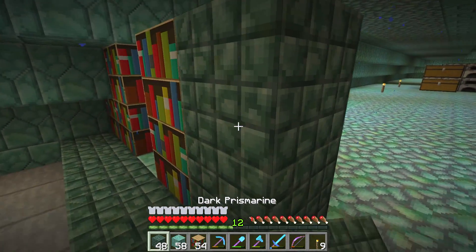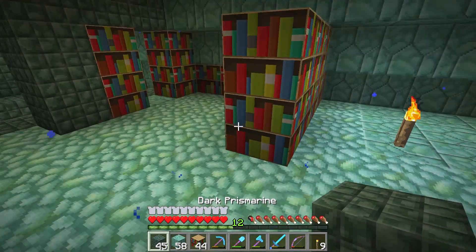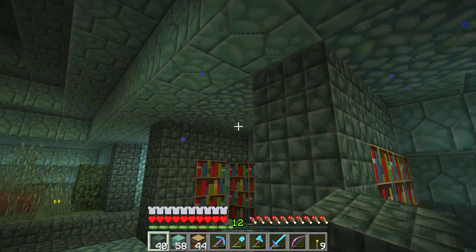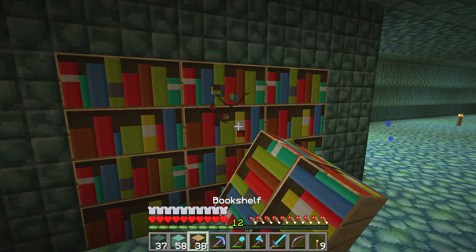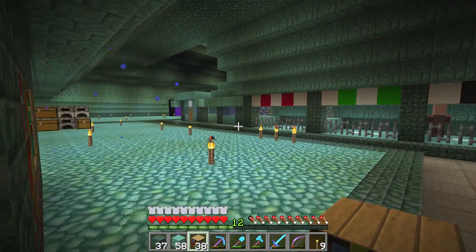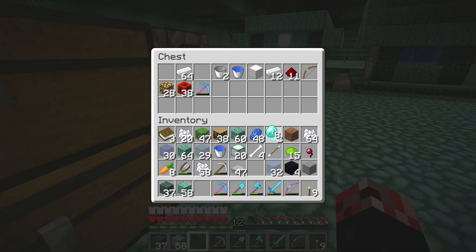My least favorite hostile mob — I think that would have to be witches. The reasons are pretty obvious. Firstly, you can't punch them to death — you just can't because they keep regenerating. And also the poison is so, so annoying. I don't know if you guys have ever been poisoned by witches in Minecraft, but oh my God, they are such a pain. The poison itself lasts for like 30 seconds, so you'll almost certainly get down to half a heart or a very low amount of health. Kind of annoying.